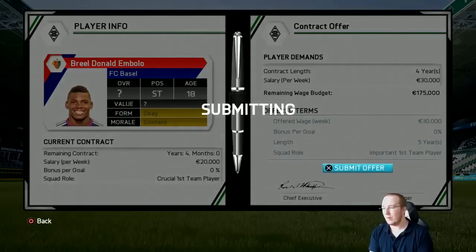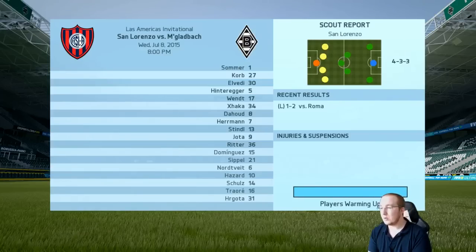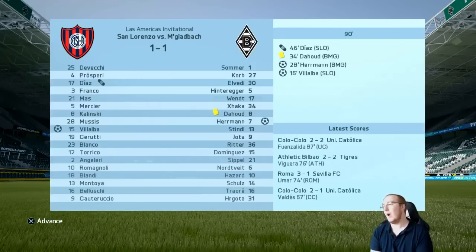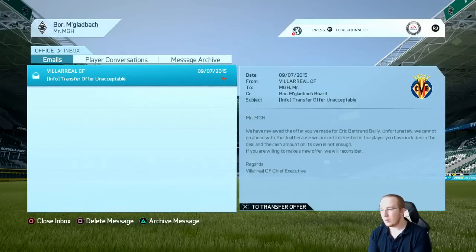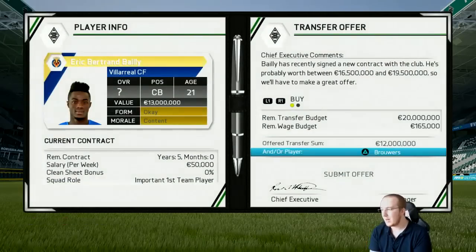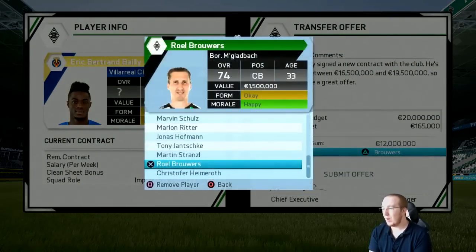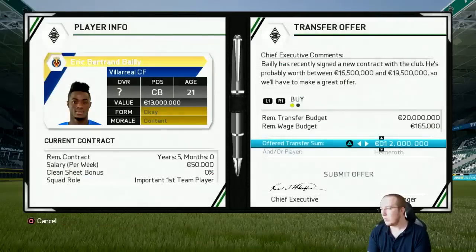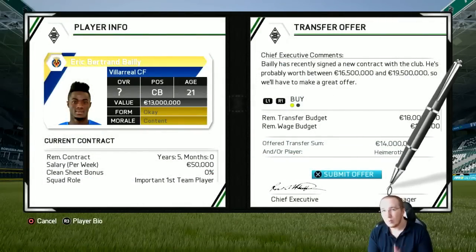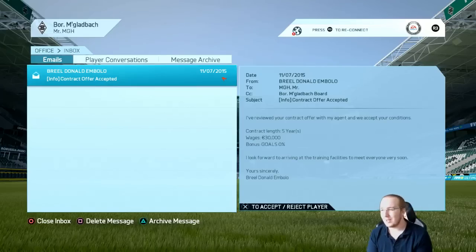Moving on into the next game in the pre-season tournament, we have San Lorenzo - we should get a win here. Another draw though, so that's two draws in our first two games. Villarreal are proving very difficult to negotiate with - they don't want any defender. I don't have any midfielders or strikers I want to offer right now, so I could try a goalkeeper. I'll improve the offer to 14 million and hopefully they fancy a new goalkeeper.